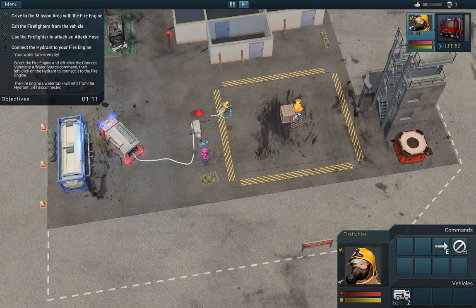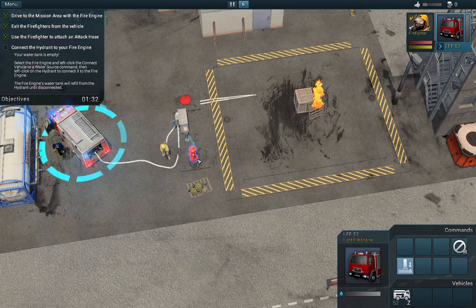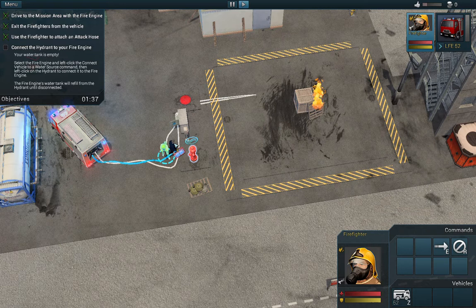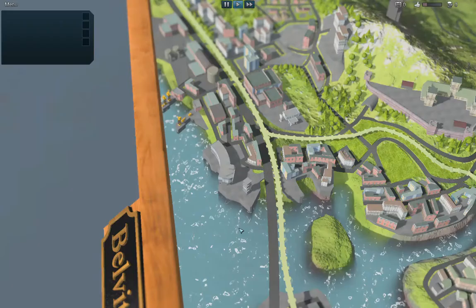There is water here. That means we have to get something here — the pump! Setting up. Mr. Firefighter, go here again. Pour the water here. Nice, we passed this tutorial!